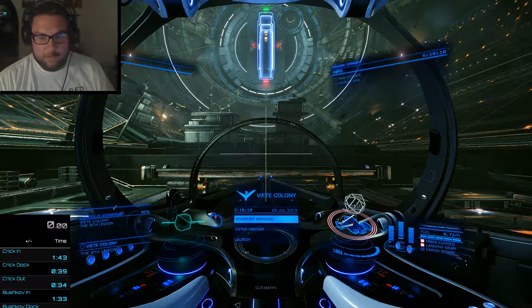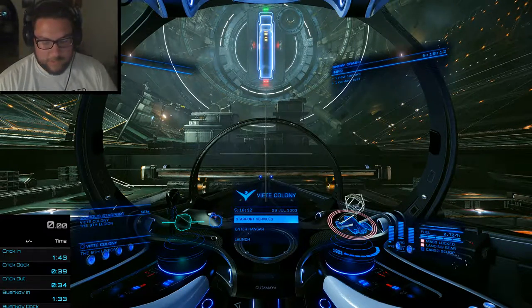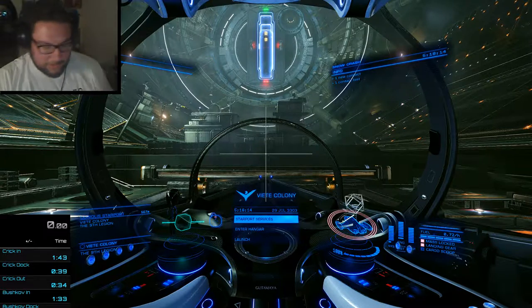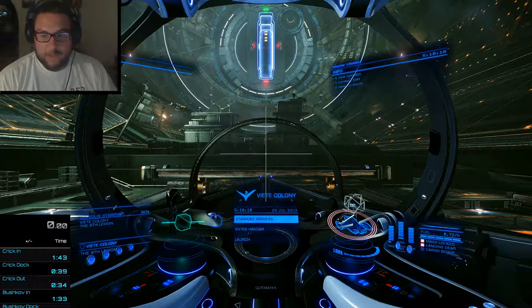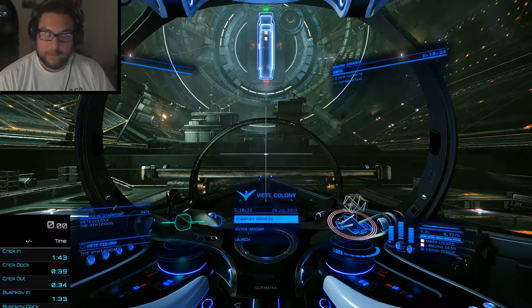This is attempt number 2 at a Buckyball Racing Guide to the Armed and Dangerous Race by Commander Burski. Previous attempt, I ran into a Type 7 in the docking slot and exploded. That is not a good way to race.